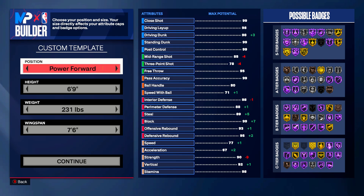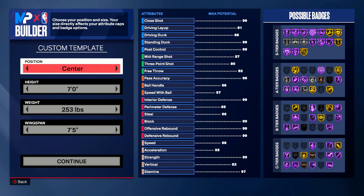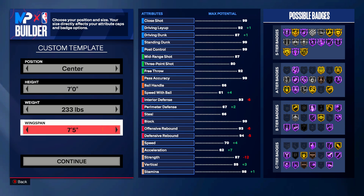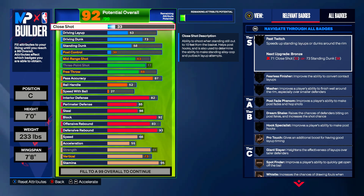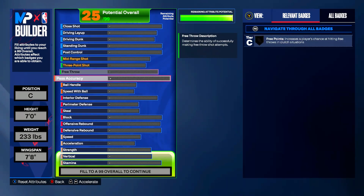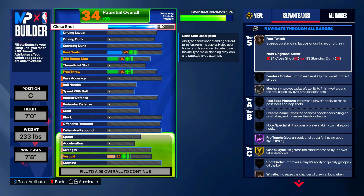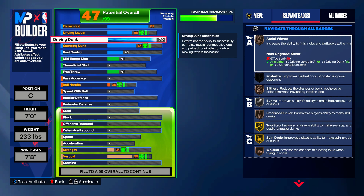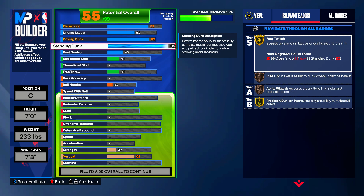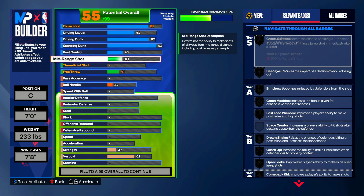Moving on to build number five — it's going to be a center. I've uploaded quite a few center builds in this 2K so far, but this is by far my favorite. I gave it to my boy recently and he's been absolutely killing it. You're seven foot, 233 pounds, with a 7'8" wingspan. You're going to end up with an 81 close shot to get yourself silver fast switch. Your driving dunk is going to be an 82 to get yourself silver slithery, and your standing dunk is going to be 92 to get yourself gold fast twitch.